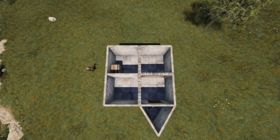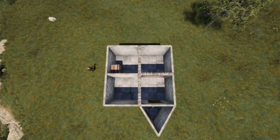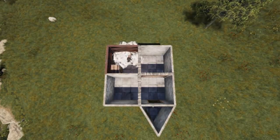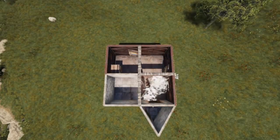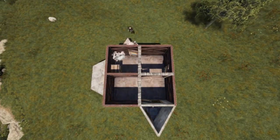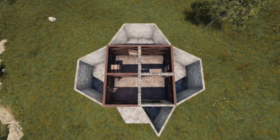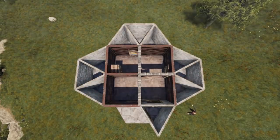With all those doors in place, it still takes just 10 satchels to blow through a stone wall and get to the TC and main loot. Thus, people tend to strengthen the walls in two ways. First, they upgrade the walls — for example to sheet metal. Now a raid through walls will cost either 23 satchels, 8 rockets, or about 400 explosive ammo. The second common strategy is to add triangles to the side and place walls around the perimeter — this is called honeycombing. People either leave the inside of those triangles open or fill them up with more walls.